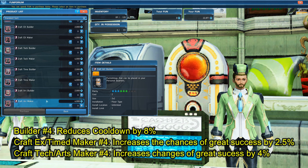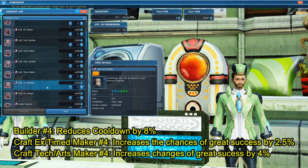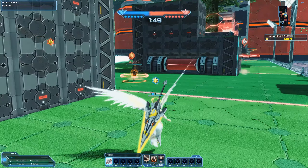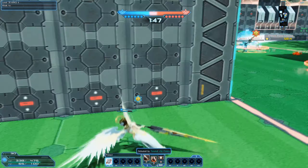Later on in later episodes, these can be upgraded up to 3 times to give bonus percentages. So at number 4, Builder will reduce cooldowns by 8%, and number 4 Maker will increase the chances of great success by 4%. This currently is not in episode 4 and should be released later.